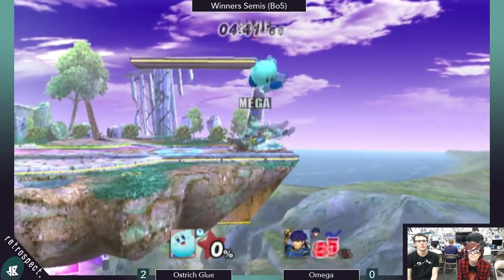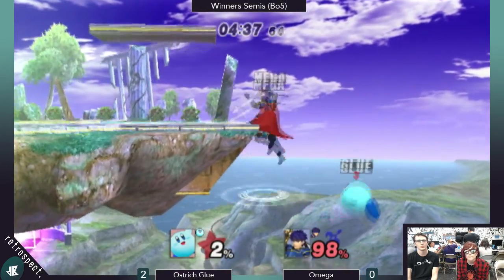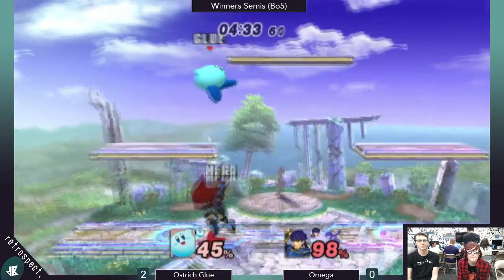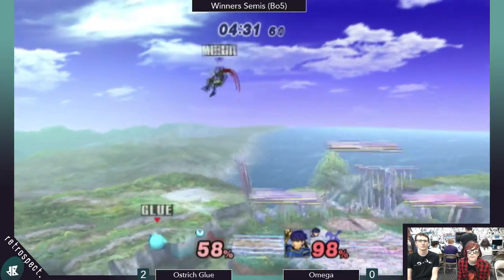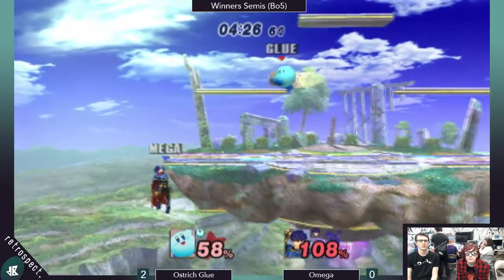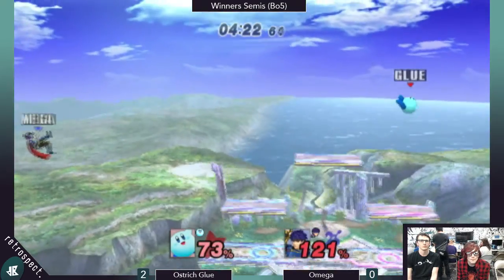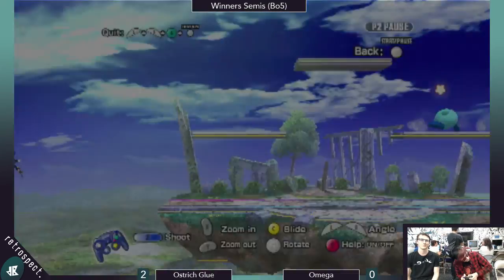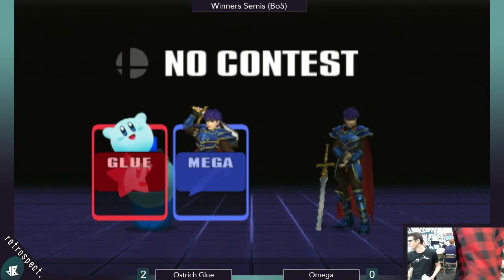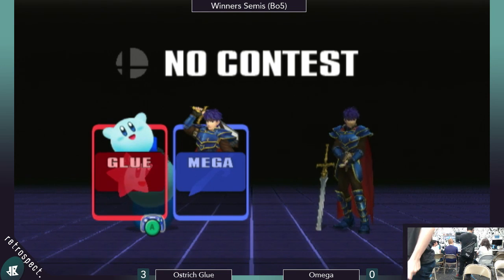I don't know — Omega threw him pretty fast. So what do you think Glue was DI-ing for? Back throw, I think, because of forward throw/back throw DI mixups. But there's some bias either way — if you're at the edge of the stage, it's not a true 50-50. Good spacing by Glue. Did he lose his jump? I think he might have — a little too far on the side-B. Alright, so that was a close 3-0. Yeah, absolutely.